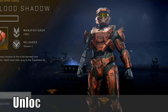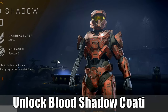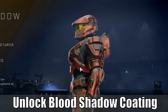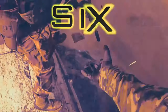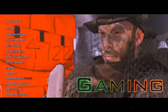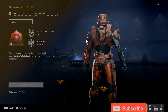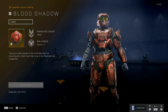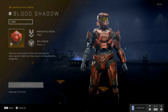Hey everyone, this is Tim from Your Shakes Gaming. Today I'm going to show you how to unlock the Blood Shadow armor coating in Halo Infinite. The Blood Shadow armor coating is a legendary armor coating you unlock through the campaign, and it's actually really easy to unlock — however, you do have to get past the tower to be able to get to the zone where you can pick it up.